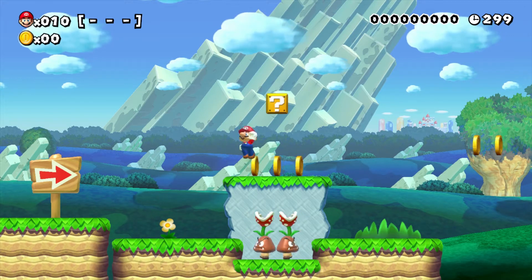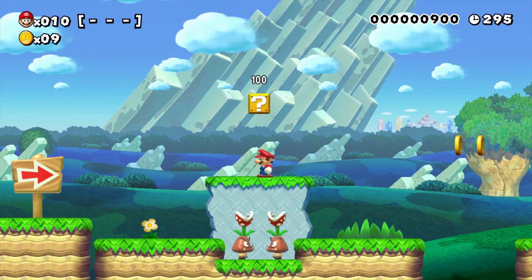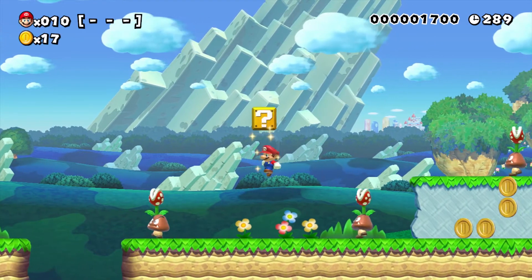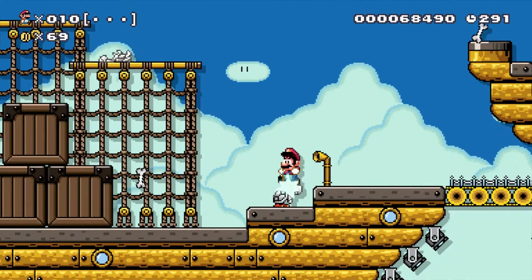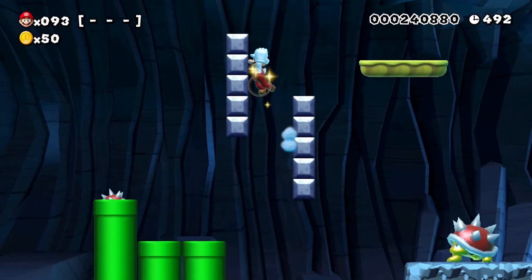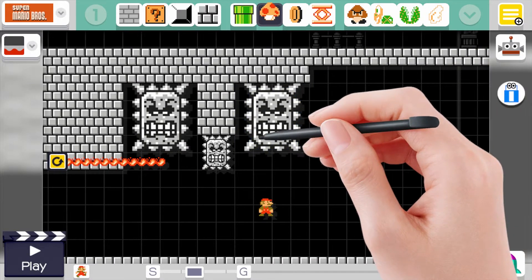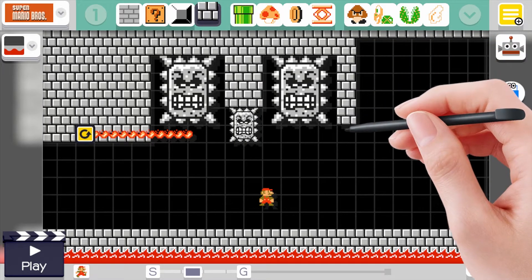You can build your level in four different styles from throughout the series, and each plays according to the rules of its corresponding game. Jumping and movement feel just like the originals, and the mechanics uniquely correspond to each game. Mario 3 features the raccoon tail, Mario World gives you the cape and spin jump, and New Super Mario Brothers lets you wall jump and utilize the helicopter suit. Newer mechanics mostly work in older games too — if you want to build airships in Mario 1 and fill them with boos and wigglers, you absolutely can.